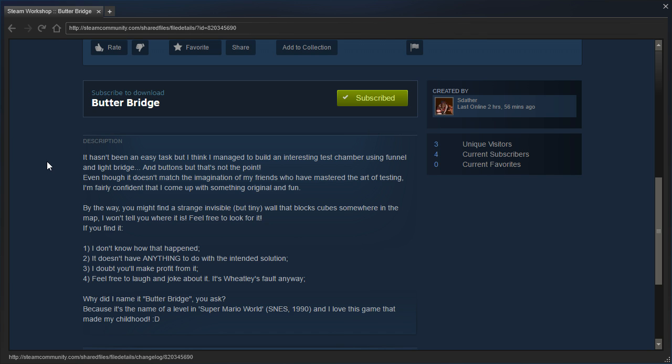By the way, you might find a strange invisible but tiny wall that blocks cubes somewhere in the map. I won't tell you where it is. Feel free to look for it. If you find it: 1. I don't know what happened. 2. It doesn't have anything to do with the intended solution. 3. I doubt you'll make profit from it. 4. Feel free to laugh and joke about it. It's Wheatley's fault anyway.